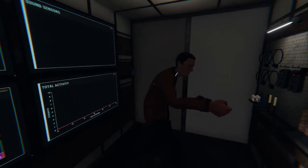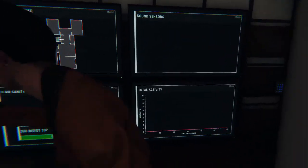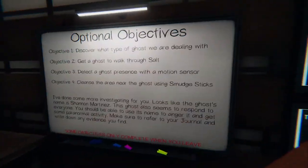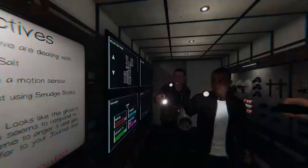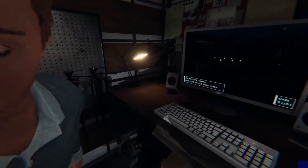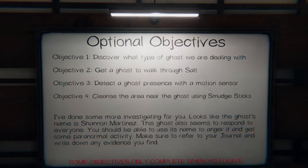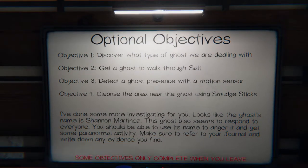You lose your sanity when you're in the darkness for too long. If you turn the generator on and leave the lights on around the house, your sanity will remain high. Your character basically shits himself when he's in the dark for too long and then the ghost gets you — it starts hunting if your sanity's low, wandering around the house trying to find you.